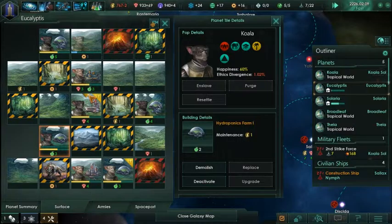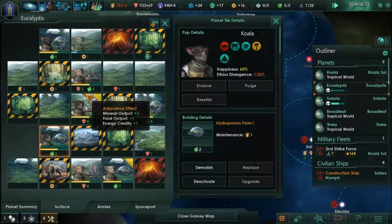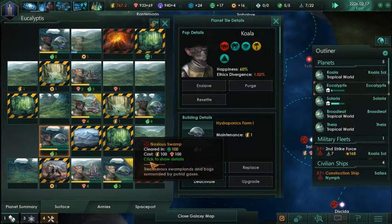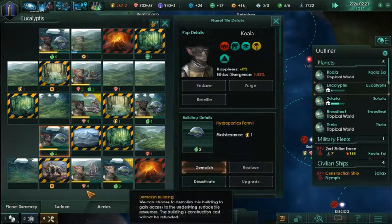We do a planetary administration which is good - it's so good that it gives more output. That's probably a good idea, get some more science started here.